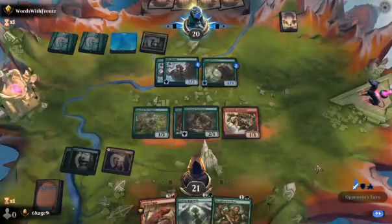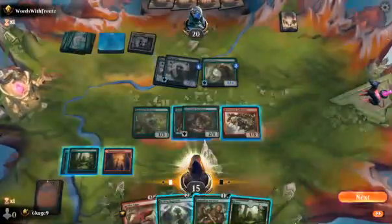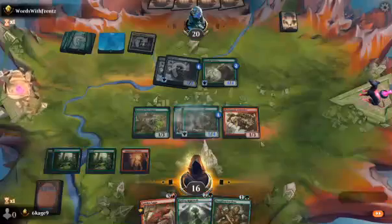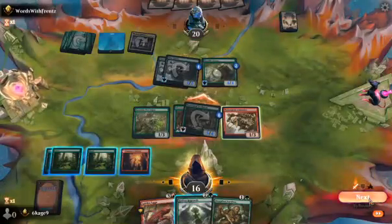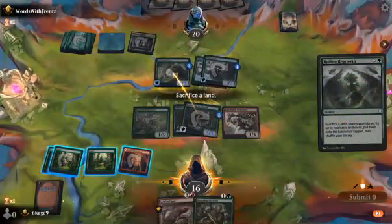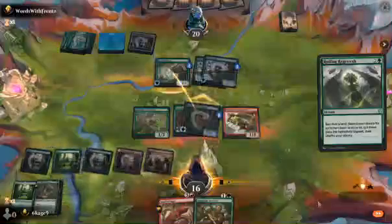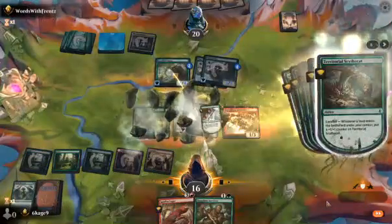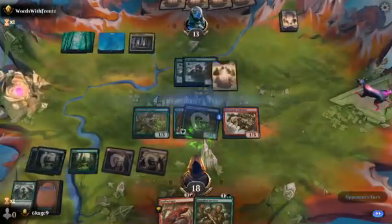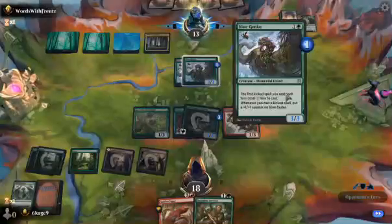Okay, so he's doing Kickers. No blocks. There we go — see if he falls for the bait. Oh he did! Sacrifice this one and go get a Forest and a Mountain. I forgot to swap these out for Full Arts — I prefer Full Arts. Got to love that Trample. I wonder if he was expecting that. Probably not, because if he was expecting it he probably wouldn't have blocked.